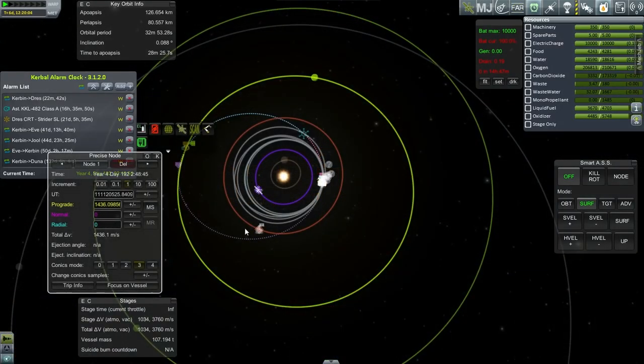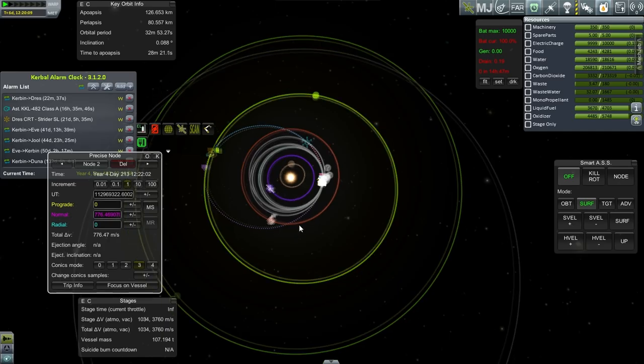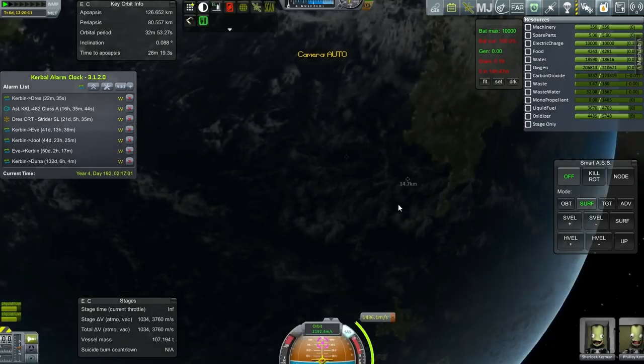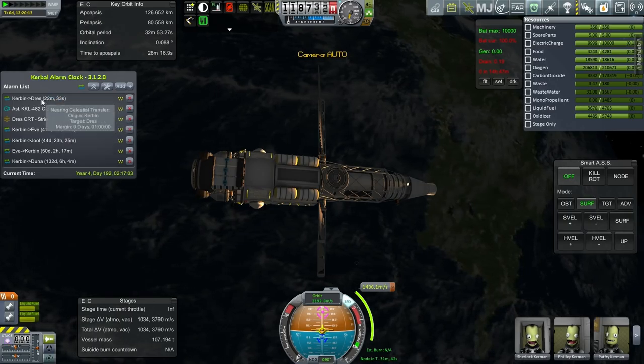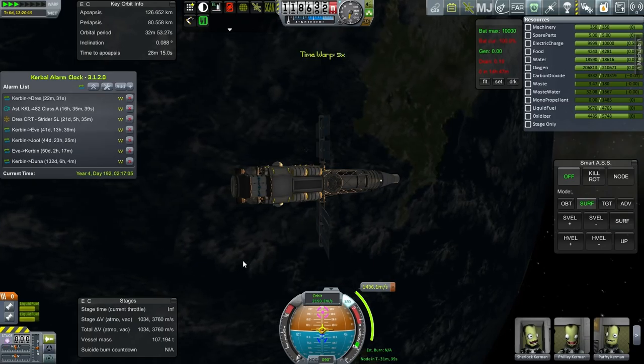This is not too different from what we had before. Looks like 110 days again — 1,436 on the initial burn, and then a 776 meter per second mid-course plane change. Pretty much the same as before, which is more or less expected. The node is in 31 minutes — we've passed the actual time, but that's the best we can do.